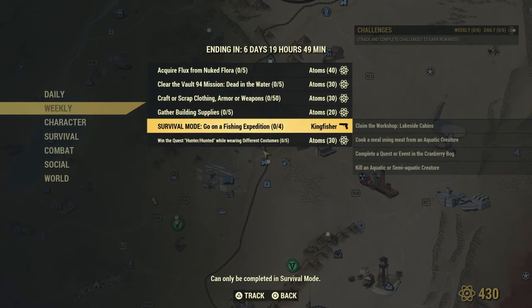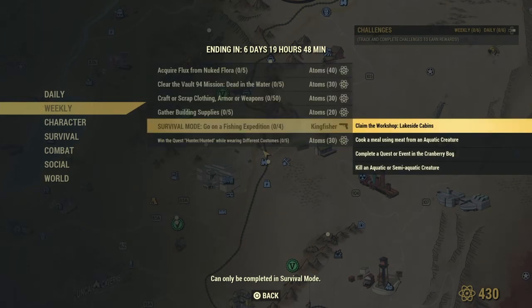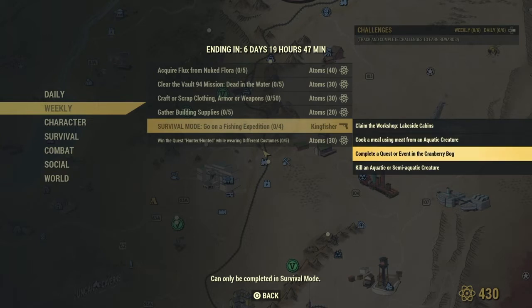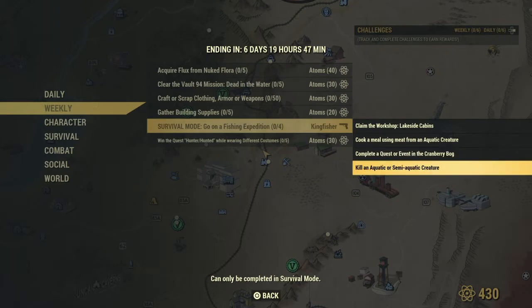We need to claim a workshop at the Lakeside Cabins, cook a meal while using meat from an aquatic creature, also complete a quest or event in the Cranberry Bog, and last but not least we need to kill an aquatic or semi-aquatic creature.